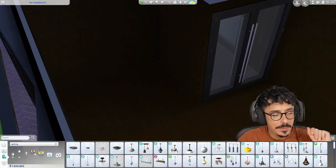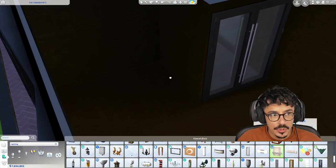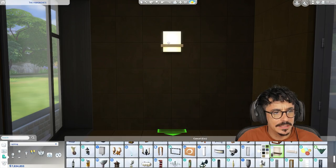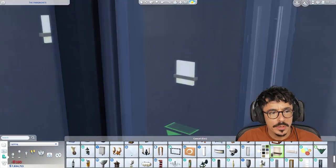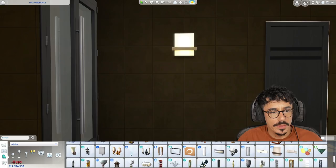This is the spa area, so I want the spa to be a bit more softly lit. I think we'll use these beautiful lights in here - I love these. These are from Spa Day. Spa Day came with some cracking lights. I had a quarter tile on - there we go. I'll put one there and another one there as well.